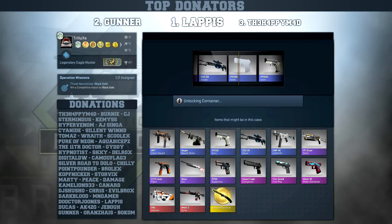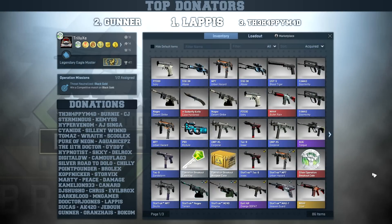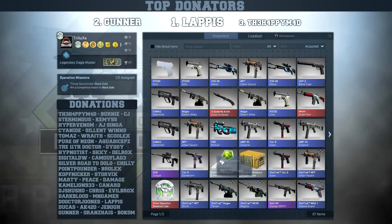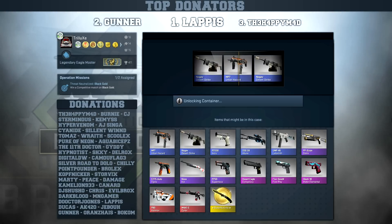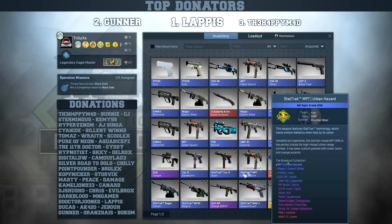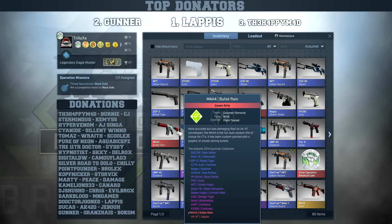Another Ivory. Now last case - I didn't even get a single skin from my wishlist, and if I did I already own it. Last case, let's try to use the key. Only blue skins flying by and it will be a blue in the end - the MP7 Urban Hazard.